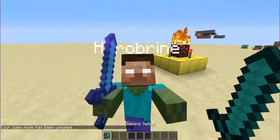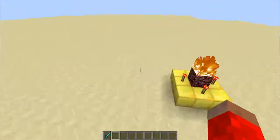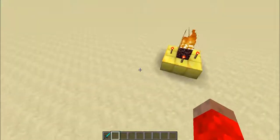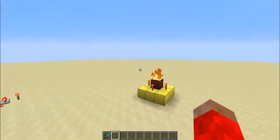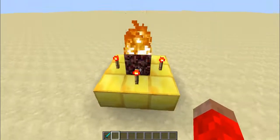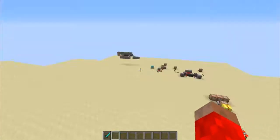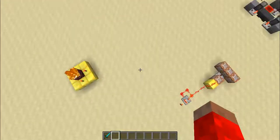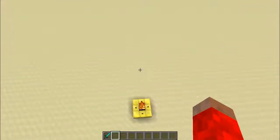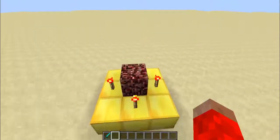So basically, we summoned Herobrine. I'm sorry if I confused you — this isn't real, but it's really cool that you can actually do this now. The Herobrine altar — you can summon him. It's just so cool, and it can be very useful for map makers sometimes. So I'm just going to put out this fire.